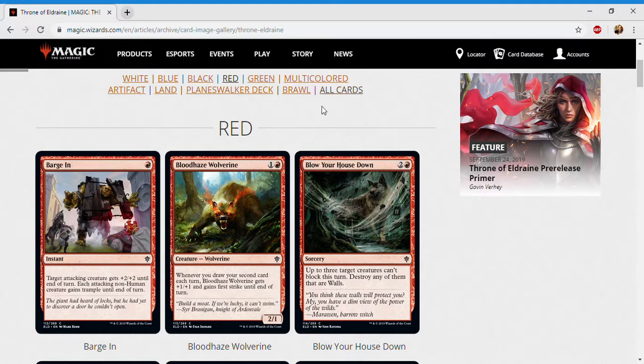Next up is Blood Haze Wolverine — one and a red for a creature wolverine at common. It's a two-one; whenever you draw your second card each turn, Blood Haze Wolverine gets plus one plus one and gains first strike until end of turn. This is a decent common payoff for the draw-your-second-card deck, which is solidly in red-blue. It's a pretty cuttable card, but it's a two-drop and you'll probably play it if you're especially in the blue-red deck.